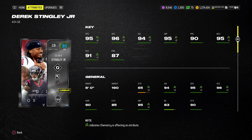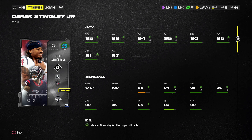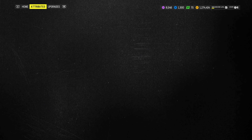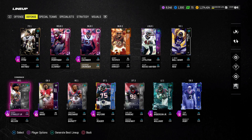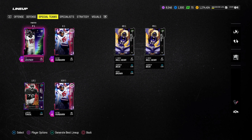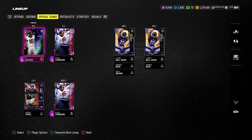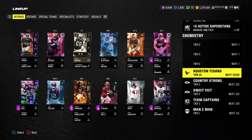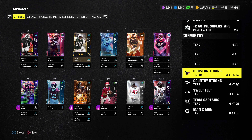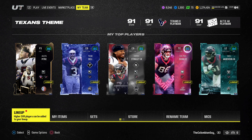We have Will Anderson Jr.: 94 speed, 90 acceleration, 94 tackle, 94 block shed, 89 power, and 93 finesse move. Finally, we were able to get LTD Derek Stingley Jr.: 95 speed, 96 acceleration, 94 agility, 95 jumping, 90 play recognition, 95 man, 91 zone, and 87 press. Hopefully this guy balls out. We've been rocking his harvest card and he always makes plays. We finally got a new kicker — Kaimi Fairbanks at 85 overall — replacing the 82 overall kicker we've been using.